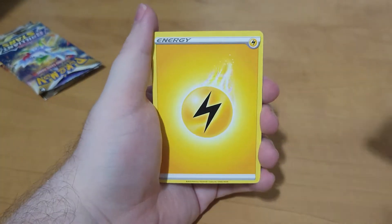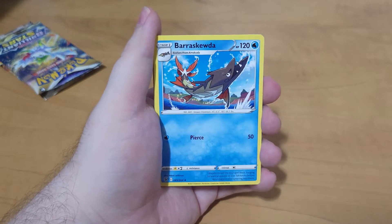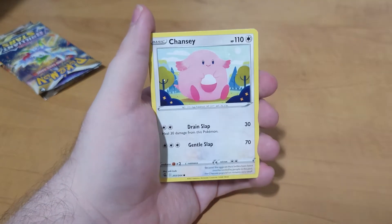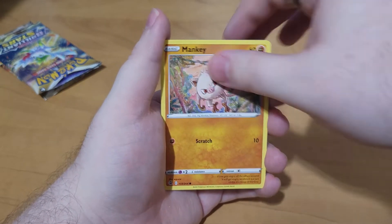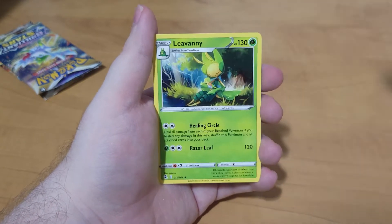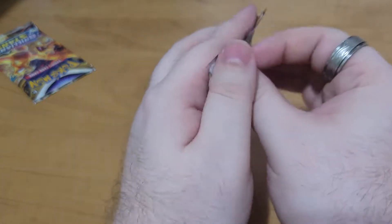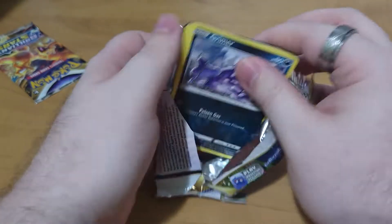Hopefully this pack is a little different. Lightning Energy, Morgrim, Quick Ball, Baraskuda, Volpix, Chansey, Zigzagoon, Menky, Cloncher, Meowth as the reverse, and Livani as the rare. Still not doing too great.